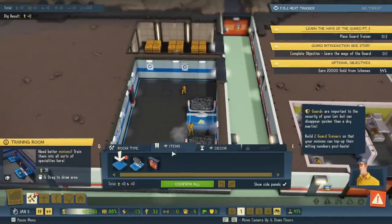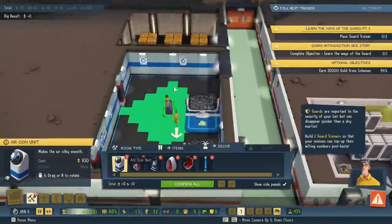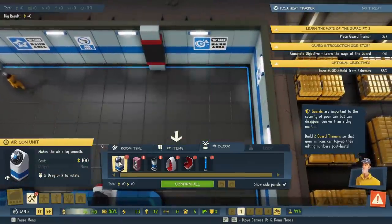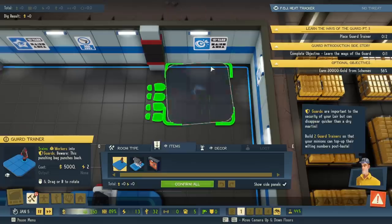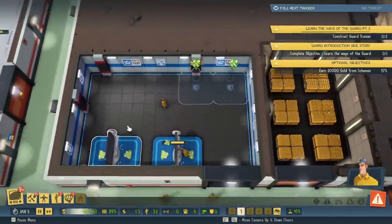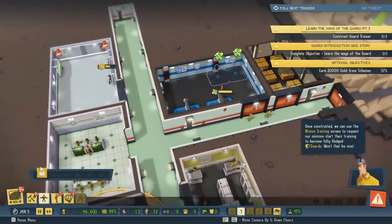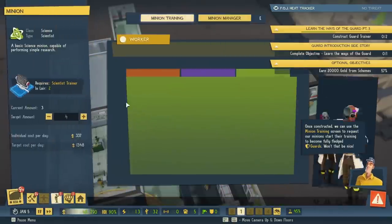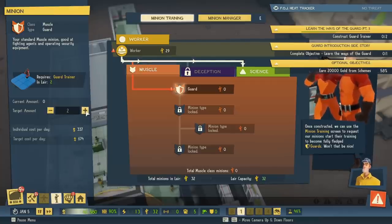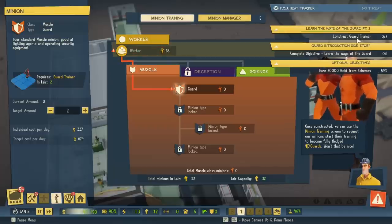Time to train new stuff. Guard trainer. What is that? Air control unit — oh cool, just like in Two Point Hospital. So we can actually cool off in warm rooms if we want to? Once constructed, we can use the minion training screen to request our minions start their training to become fully-fledged guards. We need to train — construct two guard trainers — then we've probably got to train a couple guards. Back to our objective screen.